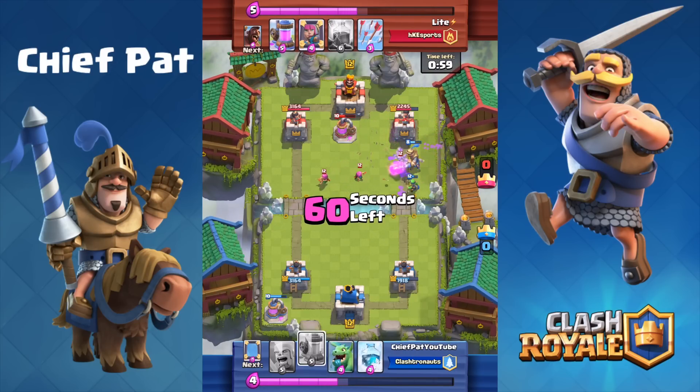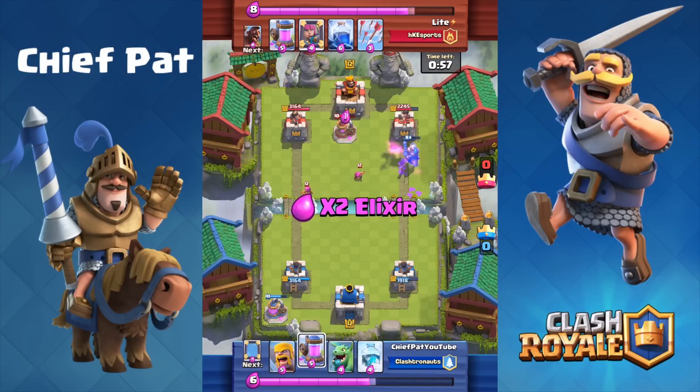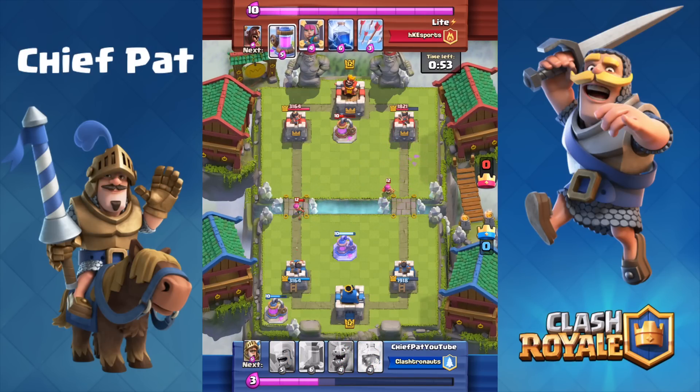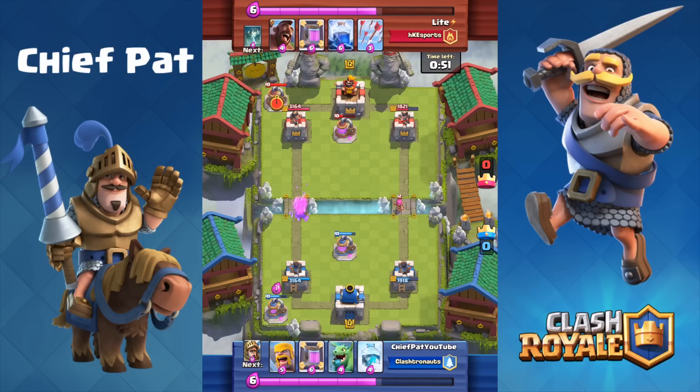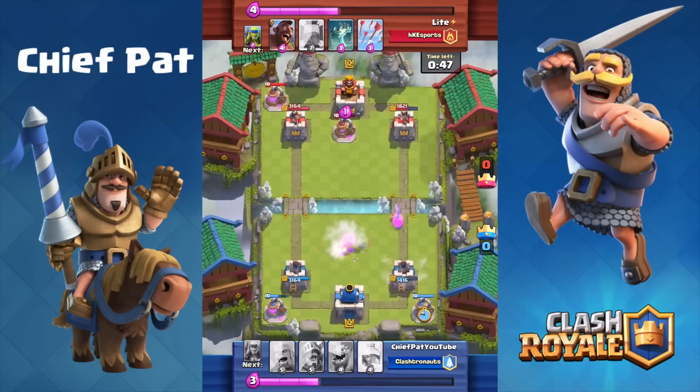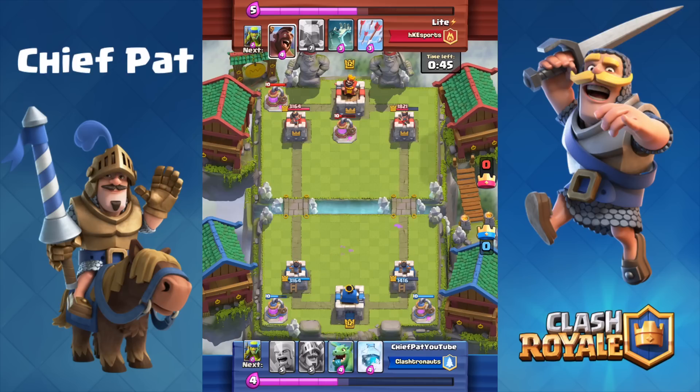I throw my Arrows in a little bit of desperation trying to get some damage onto the tower — probably not the best idea. Our Prince does end up getting a single hit off on that tower though, which is really nice. With the Archers coming down the lane, I'm going to drop another mirrored Elixir Collector towards the very bottom right.